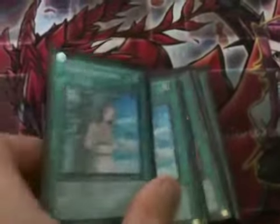And spells — we have 1 Book of Moon, 1 Dark Hole, 1 Emers Controller, 2 Forbidden Lance, 1 Giant Trinid, 1 Mind Control, 1 Monster Reborn, and 2 Mystical Space Typhoons.